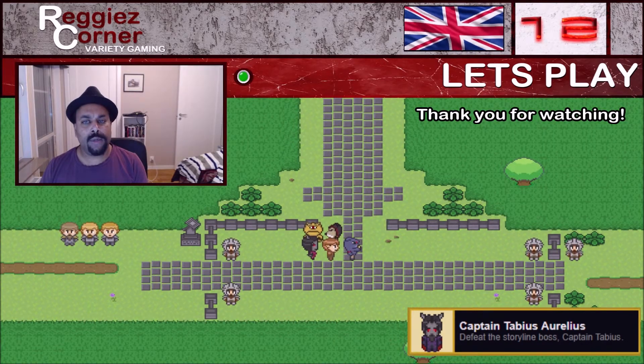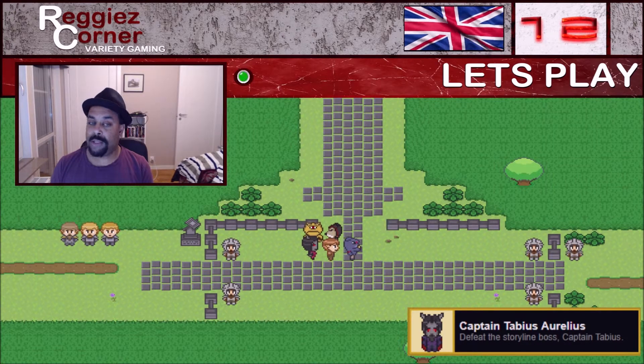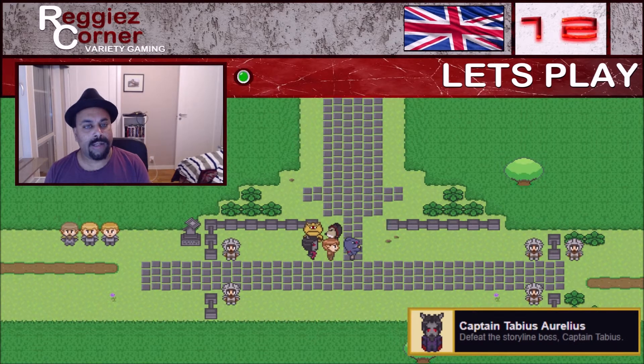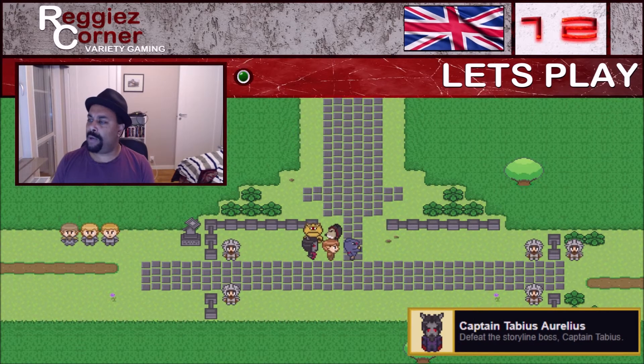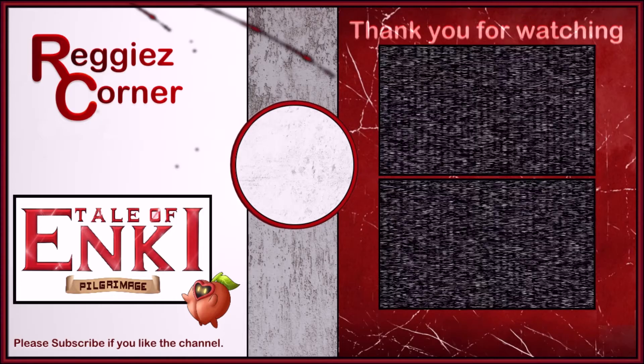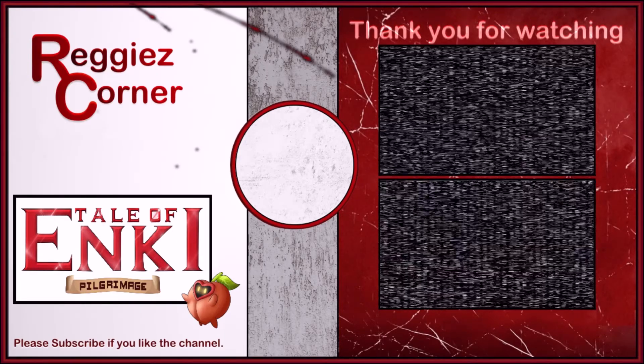This is a good place to end part 12. We fought the evil boss, Captain Tabius Aurelius, twice — because I didn't get the tactics down in the first fight. Lost quite a lot of money, but we came back stronger than ever and sliced his face off, then took his loot. I hope that you had as good a time as I had, and I will see you again in the next part. Until then, have the greatest of times. Bye for now. Thank you for watching — if you enjoyed it or the channel at large, please feel free to click those like and subscribe buttons.